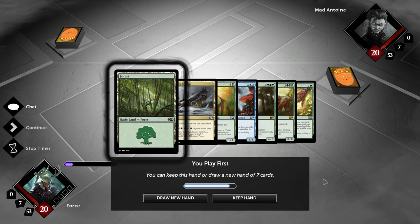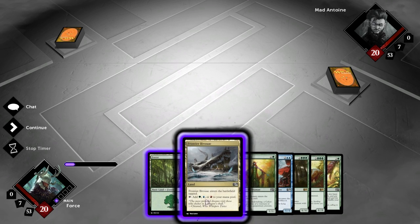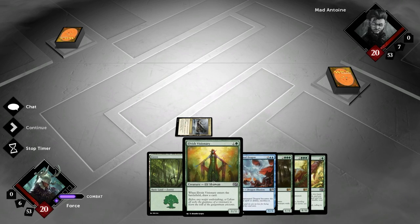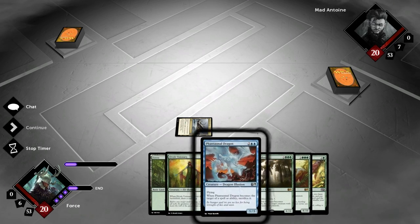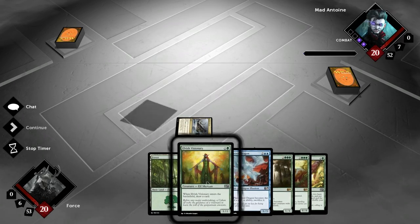I'm really excited. I'm going to keep this hand. We're going to start off with a tap land, that way we can play the Elvish Visionary next turn with our Forest, and hopefully if we draw into one more land within these next couple of draws, we can Cultivate the turn after.